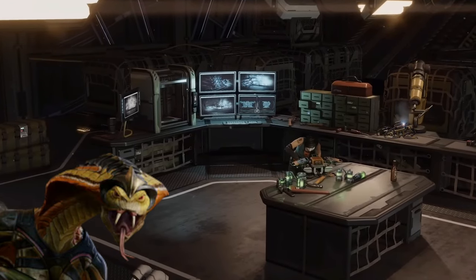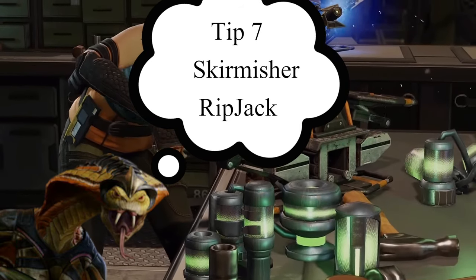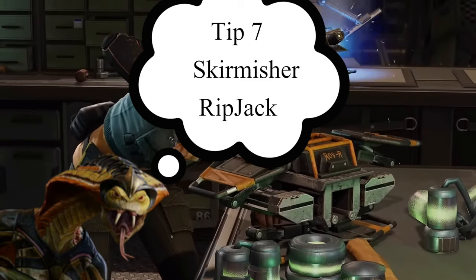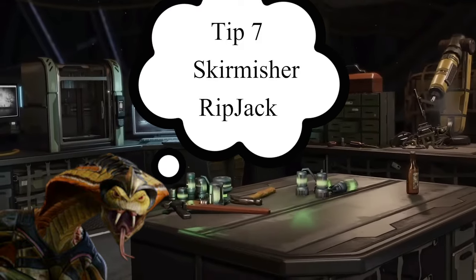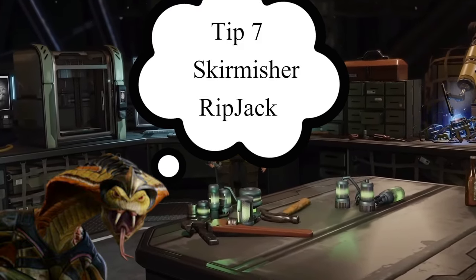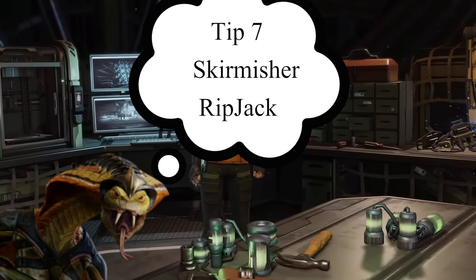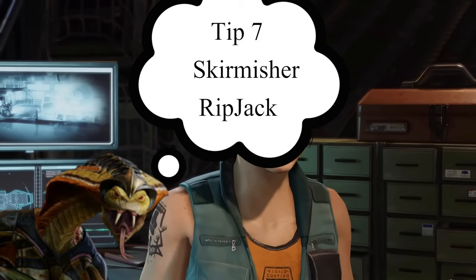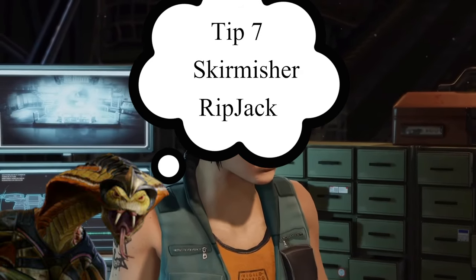Tip number seven: the Skirmisher and their Ripjack ability. Ripjack functions just like Bladestorm — it will trigger and always supersede abilities on the enemy's turn. You can hit mutants with it, but it also suffers from the overwatch penalty. That's quasi-Bladestorm — not entirely new — but it's good context for tip seven B.